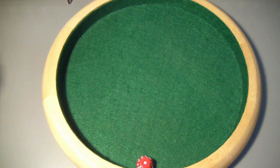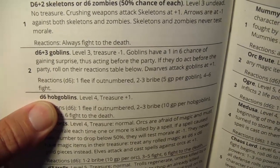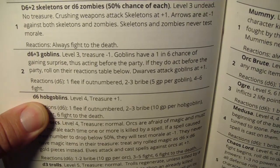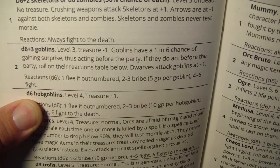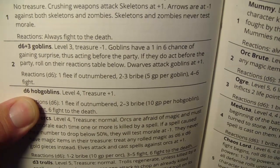Let's roll on the minion table. We got a 2. We had the swarmlings, now we're going to get the goblins — d6 plus 3, level 3, no treasure because they're wandering. Goblins have a 1 in 6 chance of gaining surprise and acting before the party. If they do act first, roll on the reactions table. Dwarves attack goblins at plus 1.